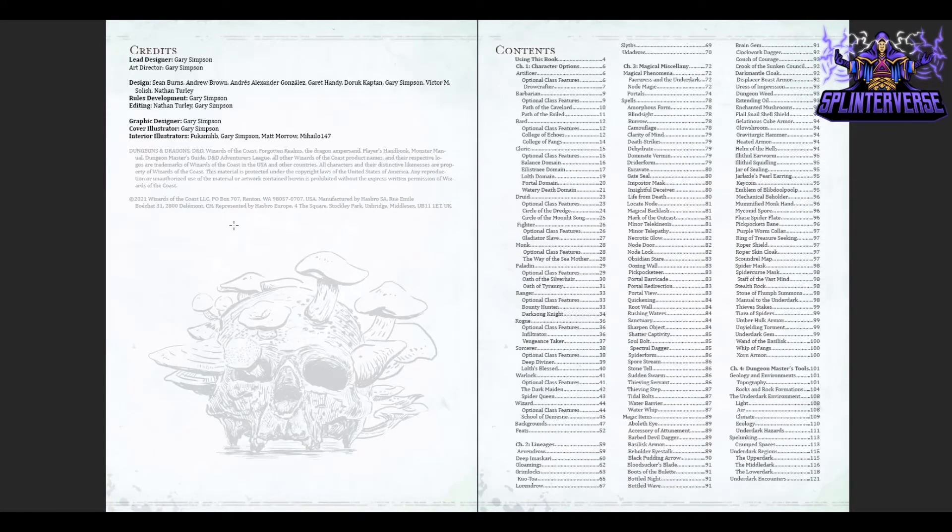So first let's talk about the creator. It's from Paper Miniatures, the publisher, but it's got a lead designer of Gary Simpson as well as several other designers involved. Gary's also doing some of the artwork which is awesome. You can see from the contents that they've got a similar pattern to Tasha's Cauldron of Everything, going into the subclasses with optional class features. A lot of the subclasses you have two for the class which is fun.